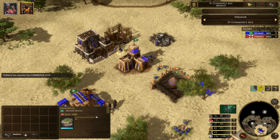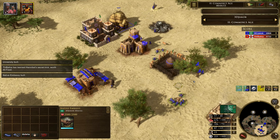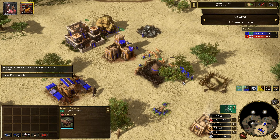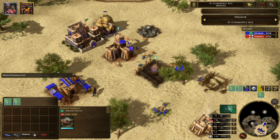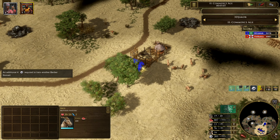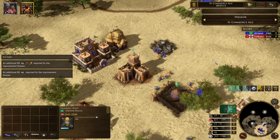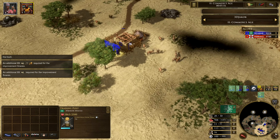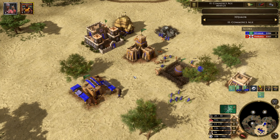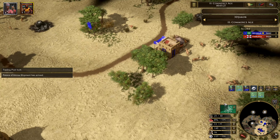We're up now and we're immediately gonna send the Palace of Amina, get our university up, and get our native embassy up. I'm going ahead and starting to train some villagers, selling for wood and building another house and also a trading post. This strategy really revolves around getting good shipments in, so it's really nice to get this trading post even if it means selling a bit more cattle than you'd like. I have a pretty poor cattle economy at this point with only one cattle, but it's gonna be worth it.